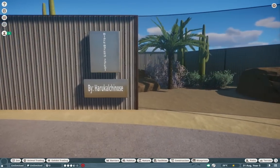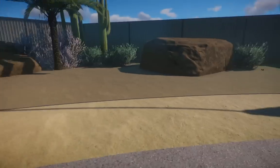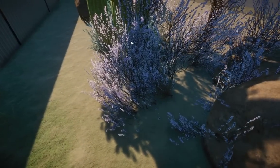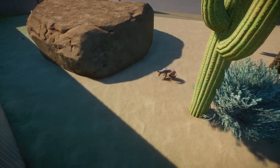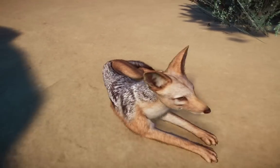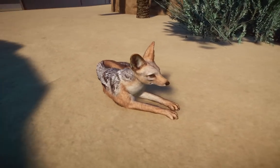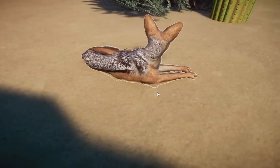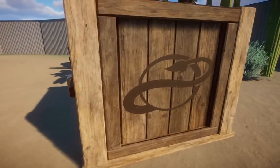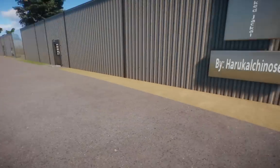Over here we have the Blackback Jackal by — forgive me while I butcher this — Harukala Chinos. I'm just going to butcher it even more if I try again. If we can find these little guys — I think they're hiding. I hear it. There he is. I get why people want a lot of canines, and this is the perfect reason — they're so diverse. This is nothing like any other one we got before. I love their little black back on it. This is an animal I want to build an exhibit for right away.